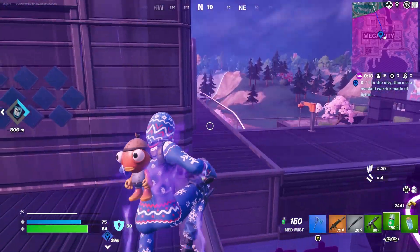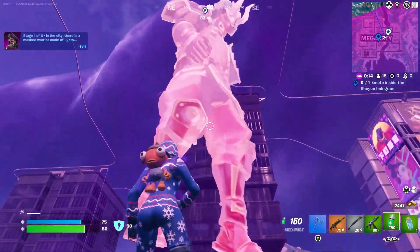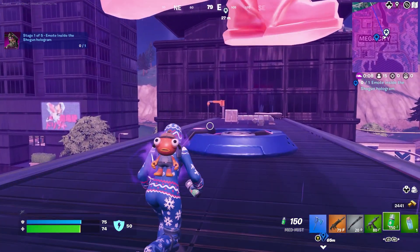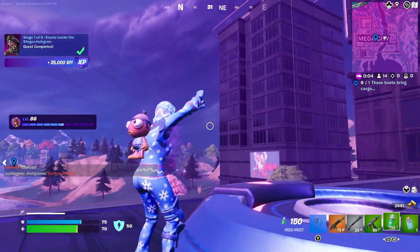The first quest is called 'In the City There's a Masked Warrior Made of Lights.' You have to go to Mega City where you can find this big statue. Once you get close to the statue you will see 'Emote inside the Shogun Hologram,' so make sure you get to the bottom of the statue and then start emoting.